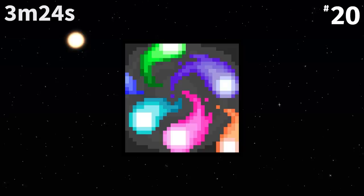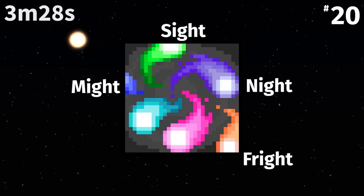The 'It's Hard' achievement, granted when entering hard mode, depicts the souls of hard mode. Clockwise, they are Might, Sight, Night, Fright, Light, and Flight. Note how the console-exclusive Soul of Blight is excluded, as it was never included in modern versions of Terraria.